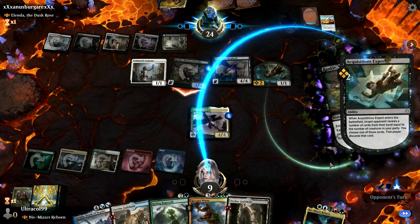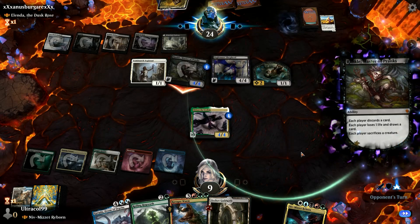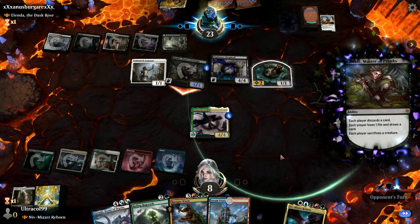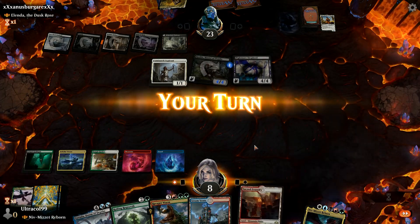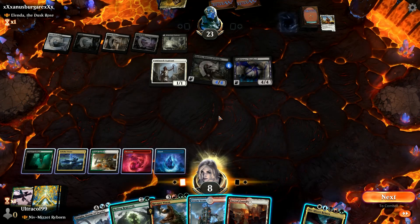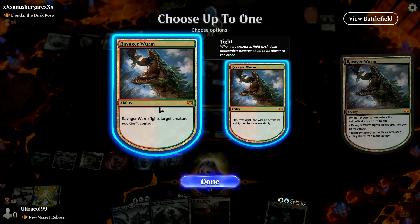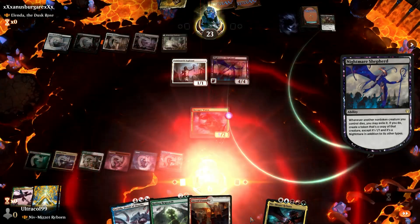There are two lands. Let's try to sacrifice this creature. I need to hit a land - okay, that is a land. I've got enough lands so I can kill Rankle, but the problem is he still has one more counter. I think I have to do this - fight this. No, I still die here. We still die to the Rankle trigger. So this deck didn't get off the ground here, basically.